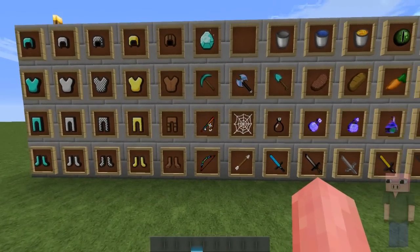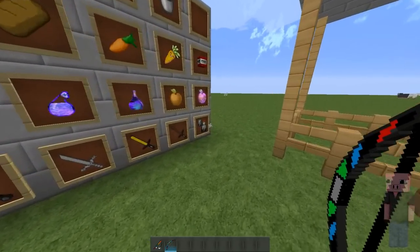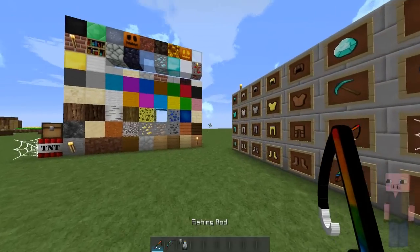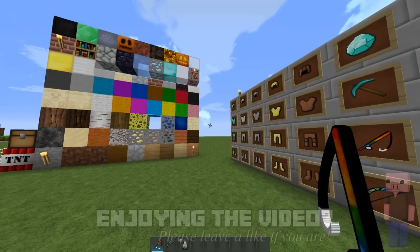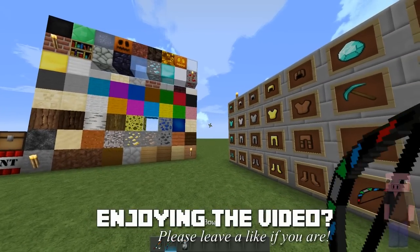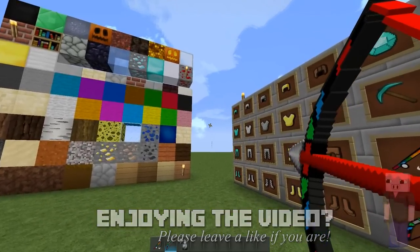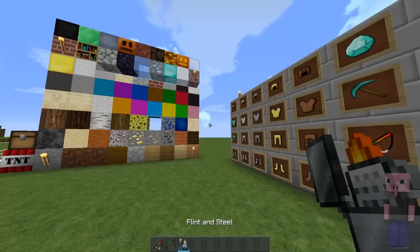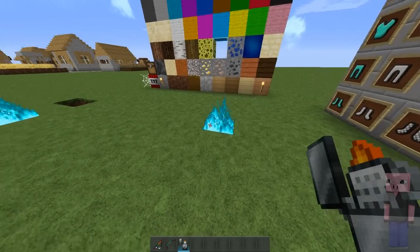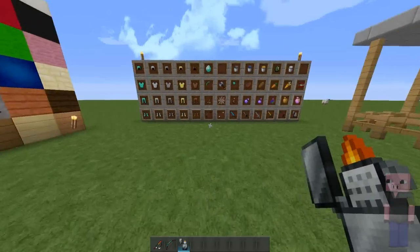We're going to take a look at the fishing rod animation, the bow animation, and the flint and steel animation. Here you can see the fishing rod and the hook — the fishing rod is a rainbow, which is really cool. You can see the bow changes color when you pull it back. Then we have the flint and steel, which looks like a lighter, and the fire it produces is blue, which I really love.